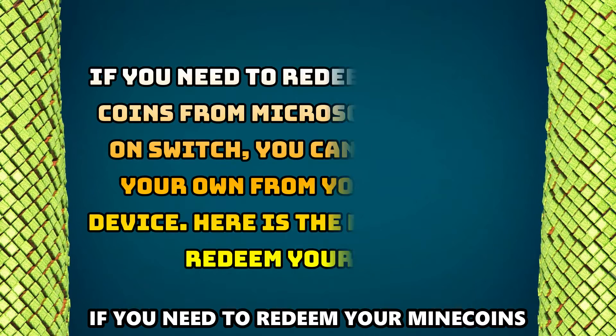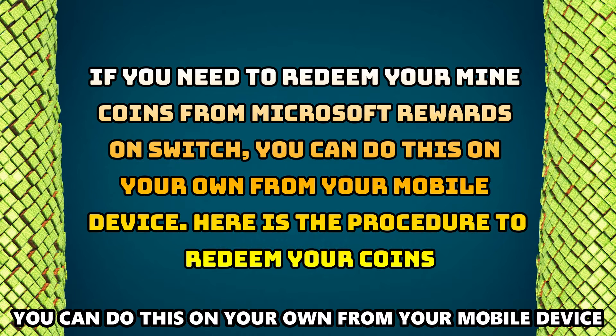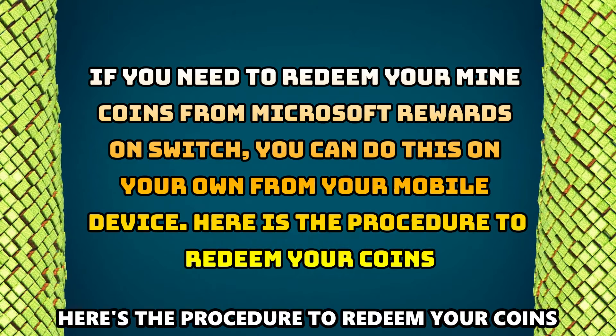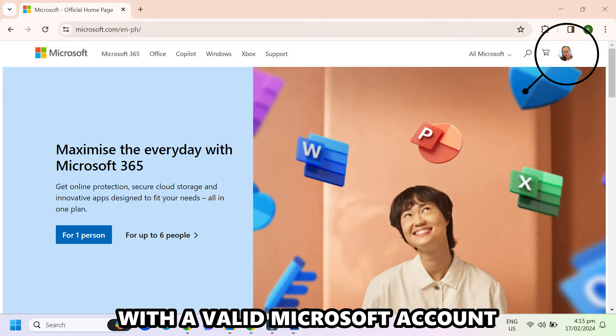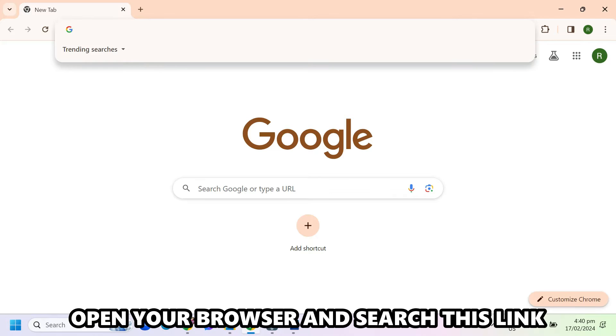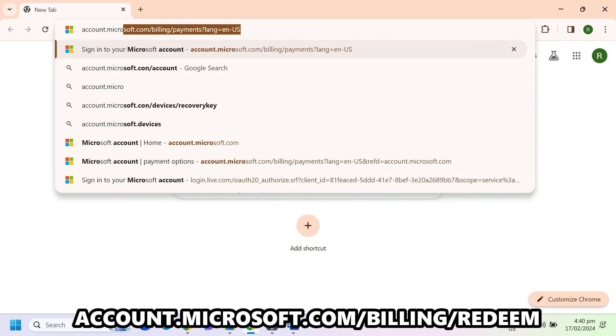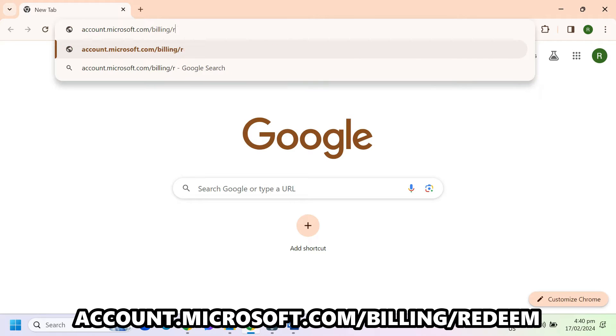If you need to redeem your MindCoins from Microsoft Rewards on Switch, you can do this on your own from your mobile device. Here's the procedure to redeem your points. First, ensure you're logged in with a valid Microsoft account. Open your browser and search the link account.microsoft.com/billing/redeem.